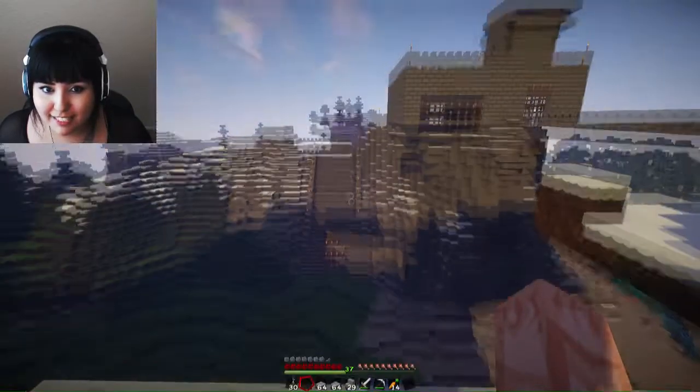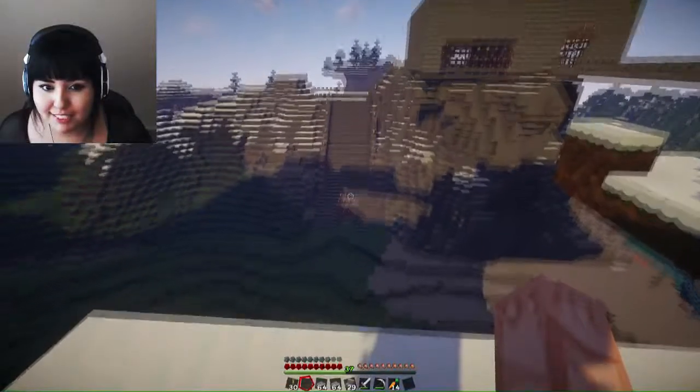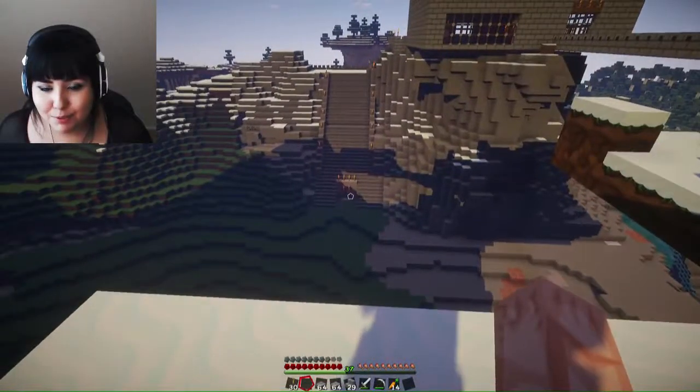There's also this staircase that goes up to the castle and it leads all the way up with torches lit. Down below is our mine, right between the staircase.